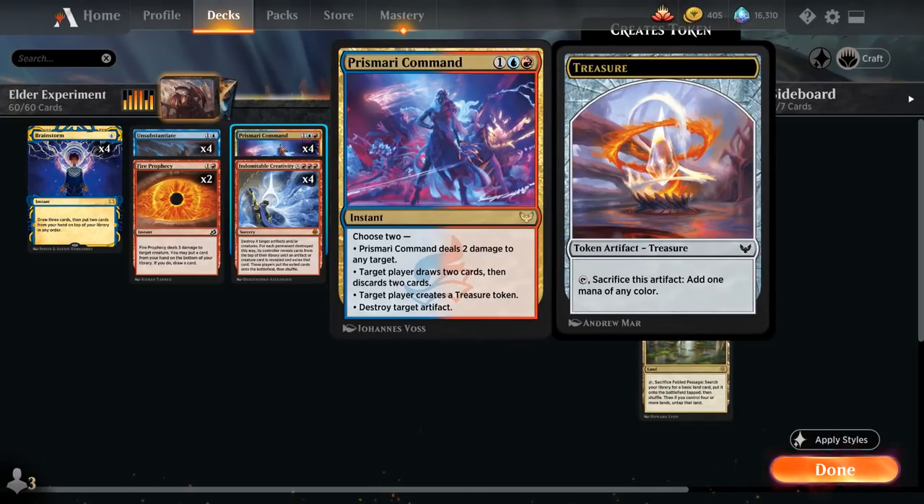At three mana we have the full playset of Prismari Command, a very versatile card. We choose two modes: deal two damage to any target, draw two and discard two for card filtering, make a Treasure token for ramp or as a Creativity target, or destroy target artifact.